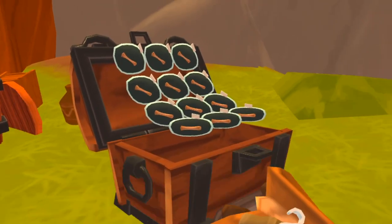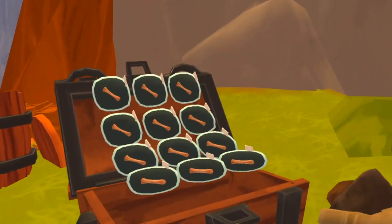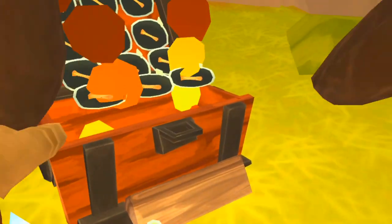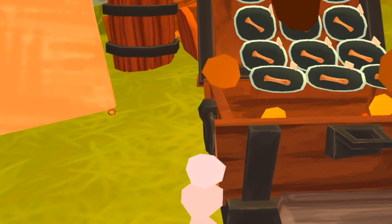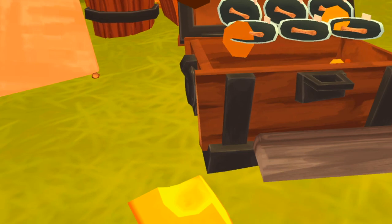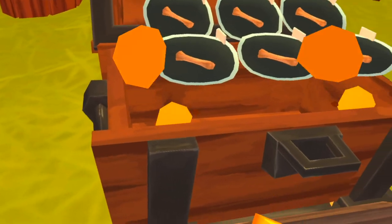Let's get this started and start this fire. We can already see that my pumpkin is cooking, and we want this to cook. You will know that it has cooked when it has changed color.